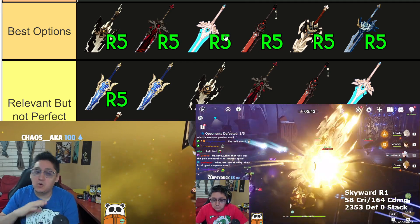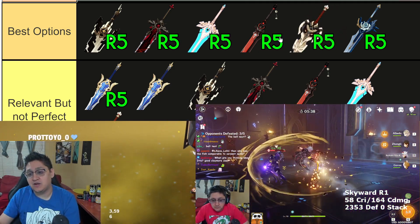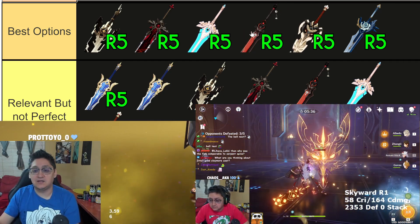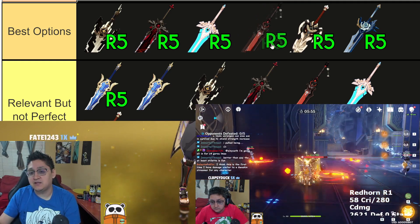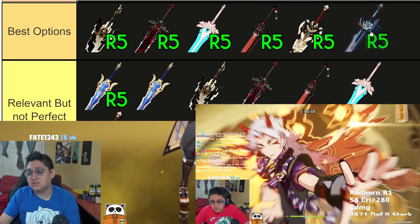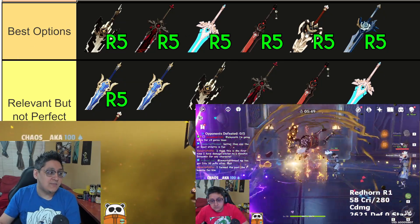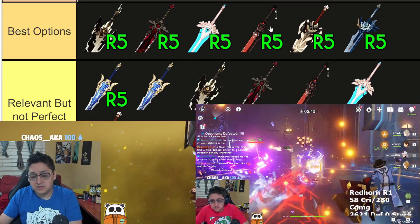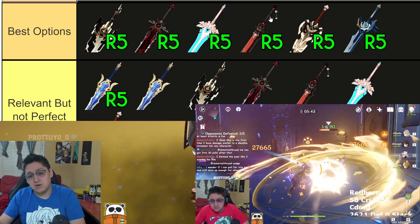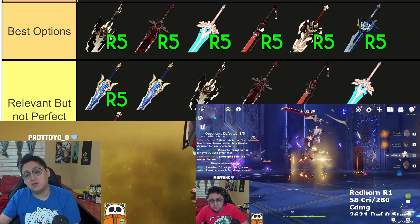All these weapons are okay in comparison to the Serpent Spine at Refine 5, which is actually better than a lot of five-star options at around Refine 3. We also have the Blacklift Slasher at Refine 5 and the White Blind at Refine 5. All of these are the best overall options for Arataki Ito. Notably, four-star weapons this time around are actually going to be better than most of the five-star counterparts for Arataki Ito because of how his scaling works.